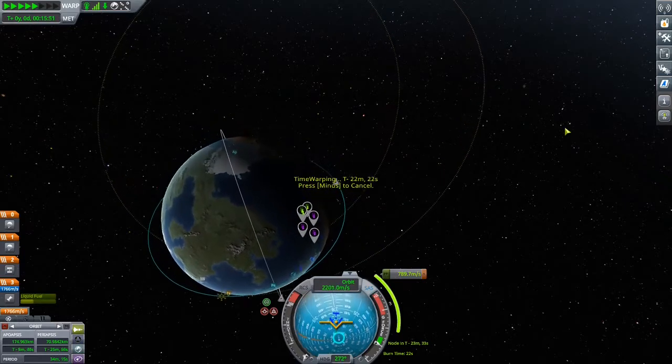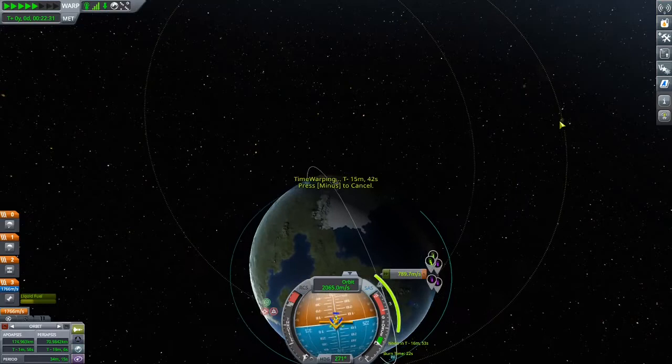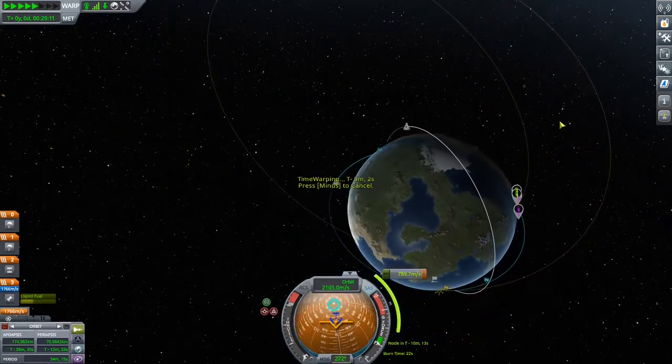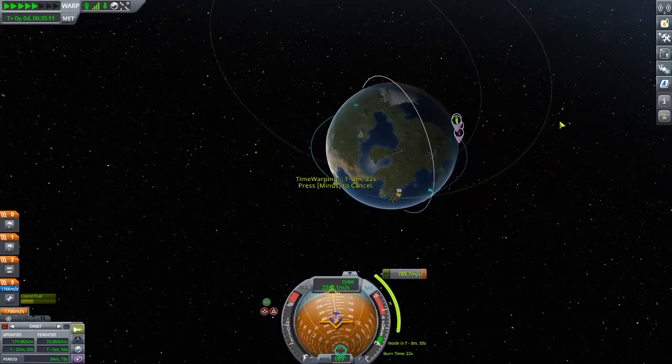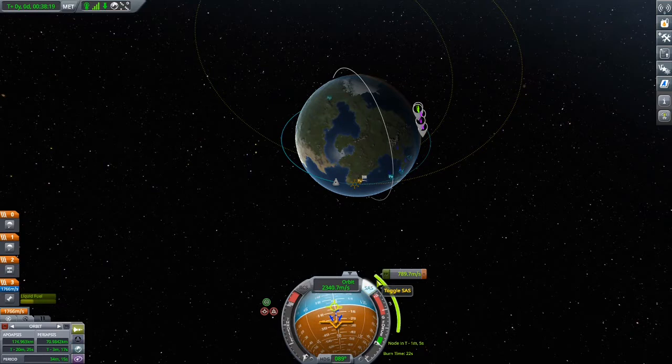Let's write down those numbers. Yesterday we had trouble seeing how much it costs to get there. With this rocket it's about 800 delta-v. That's more or less what we have for Aldebel too. Now we're just missing one minute, over here.